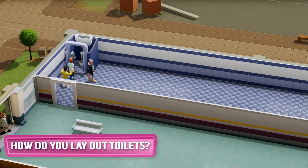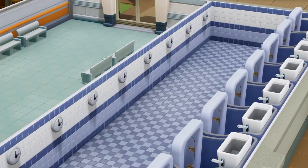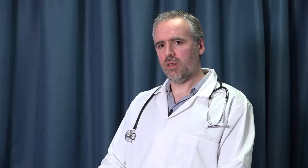How do I lay out my toilets? I like to put the sinks and hand-dryers as far away from the toilet cubicles as possible to give patients as much exercise as they can get. I also light clocks outside every single toilet cubicle so that people can record their personal best time.